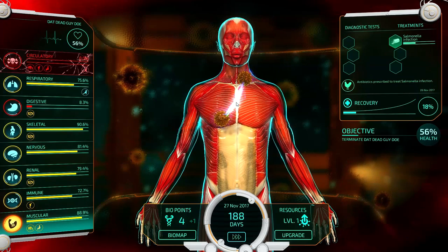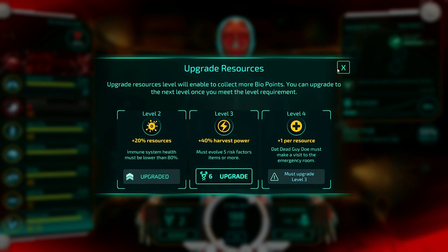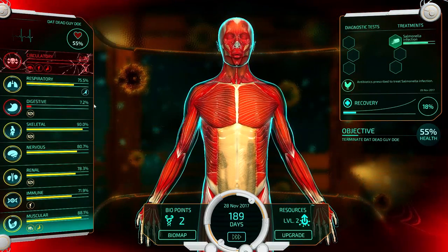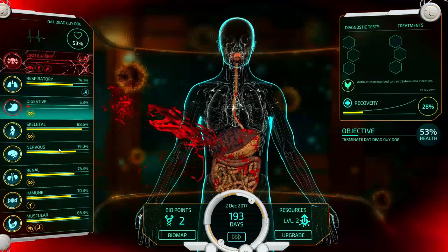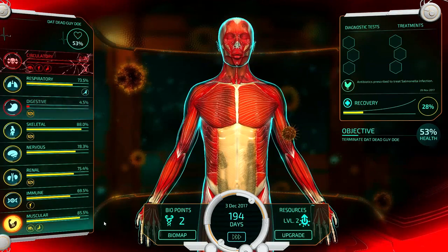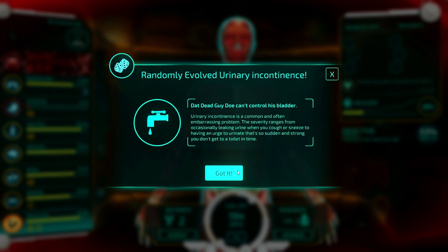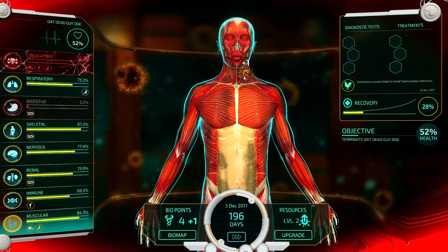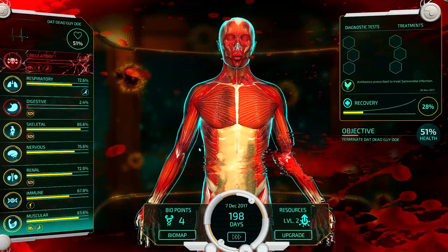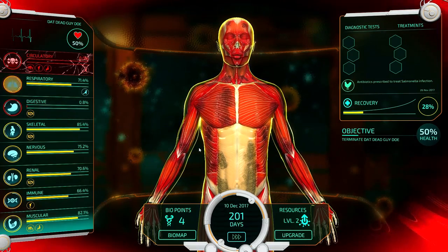We'll upgrade — now immune system health has been wounded, giving us more resources. Digestive system's about to go. We've got blood popping out of everywhere right now — rough day for you, pal. Randomly evolved urinary incontinence. So he sneezes and he pees himself? He's like, achoo, oops. That sucks — don't go see any comedy shows. I'm just ruining this guy's life right now. I wouldn't want any of these things to happen to me.